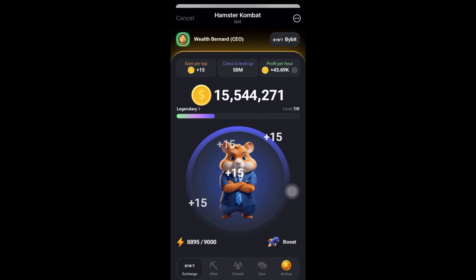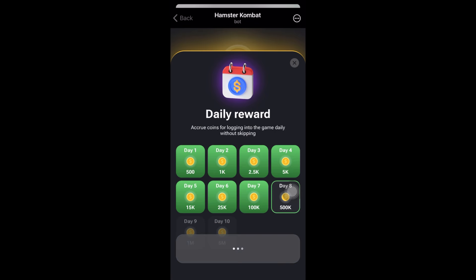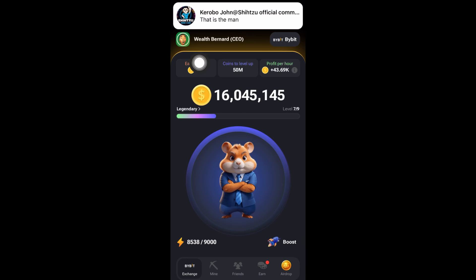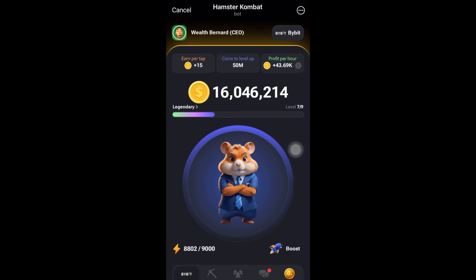Make sure you keep on tapping — don't stop. Go to the Mine tab, go to Daily Reward, and make sure you complete and get your daily rewards every single day. Also tap each day; every moment you keep tapping, go back to the Exchange tab and you can increase your boost to maximize more tokens per tap. For me, I can earn 15 tokens per tap by maximizing my earnings on Hamster Combat.